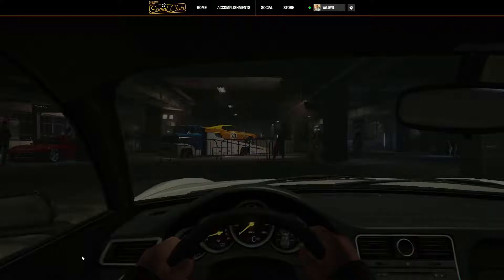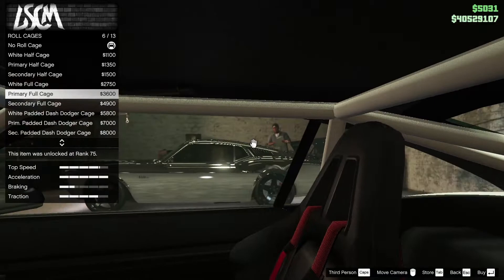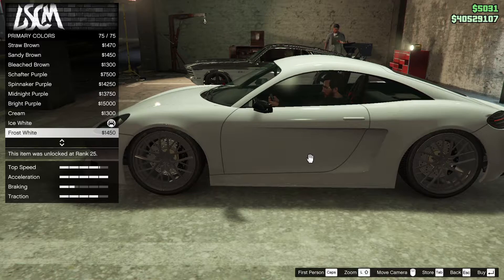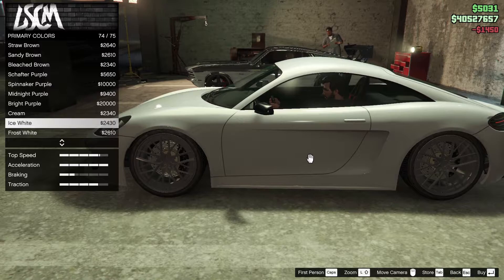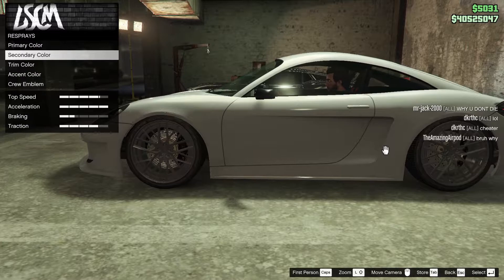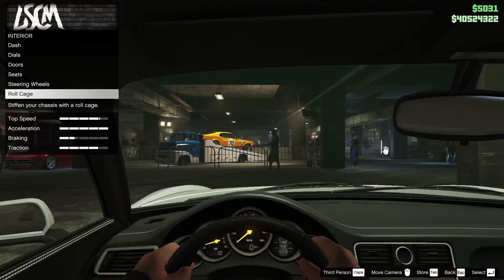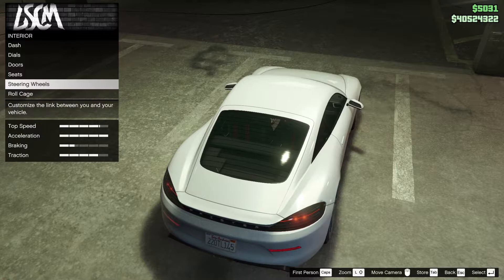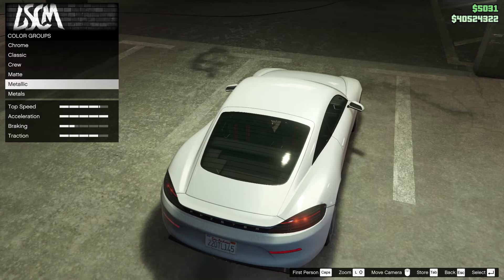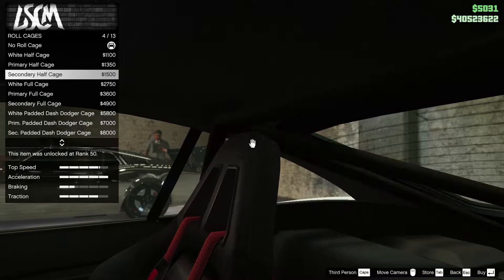Steering wheel — sure. Roll cage — I think it might happen. It's the half roll cage. White primary, black secondary. Let's see how it looks. We'll do cross white first. These are the mirrors — we do have mirror options, so we could do carbon if we wanted. Roll cage — okay, I'm stupid. Let's keep the secondary color black. Go to the roll cage — we'll do black.